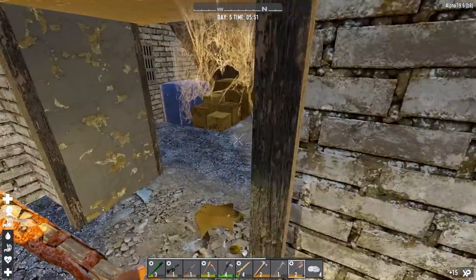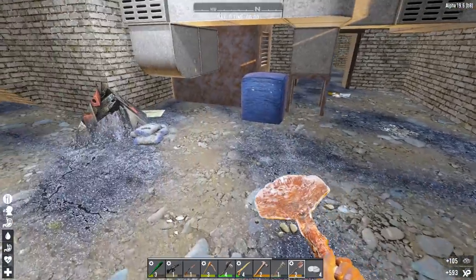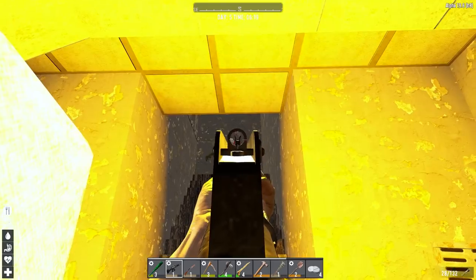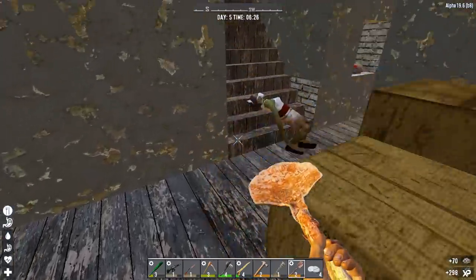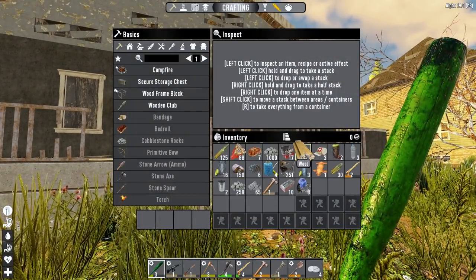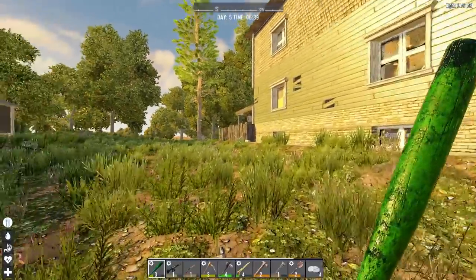Okay, that's this place cleared out. Let's gather up some of this cobblestone here. Alright, that is the house done and we're getting there on the cobblestone. We're definitely going to need a lot more wood though, but a couple more houses like that and we should have more than enough cobblestone to make a basic horde base. Let's check out this greenhouse here.